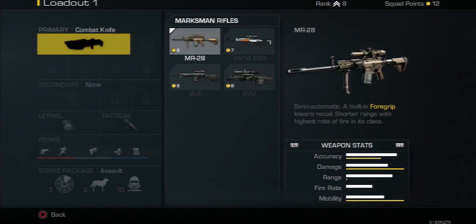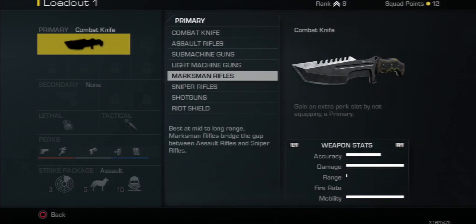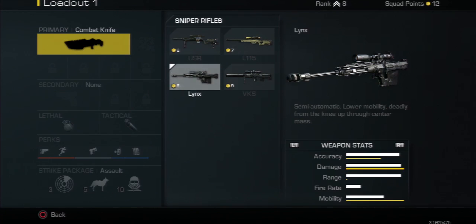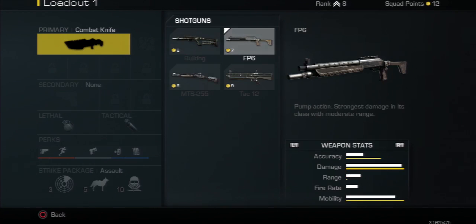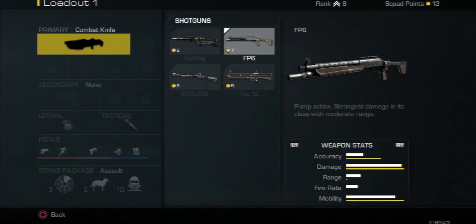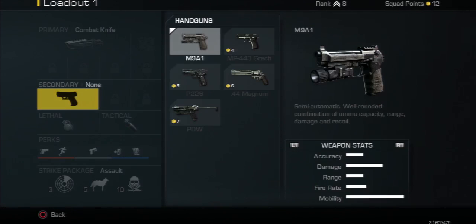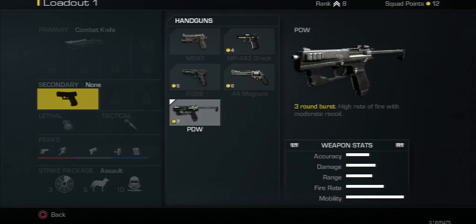Here are the light machine guns and marksman rifles. There's one that I actually have to find — I picked it up and if you see one of my gameplays I end up doing pretty well with it, I just don't know which one it was. I used one that I really liked and haven't tried to unlock it yet, so I have to figure out which one it is. Here are all the handguns.